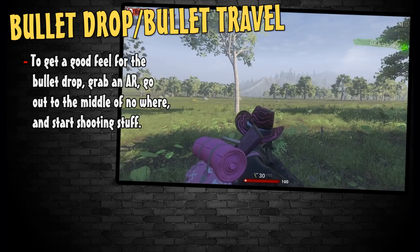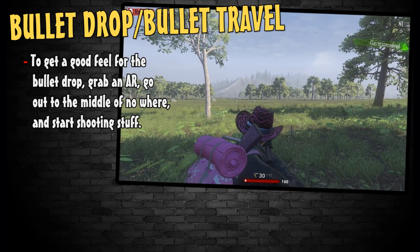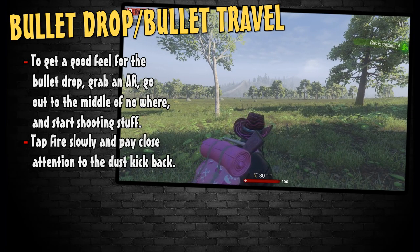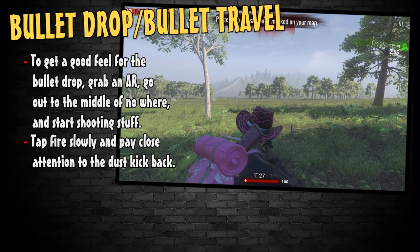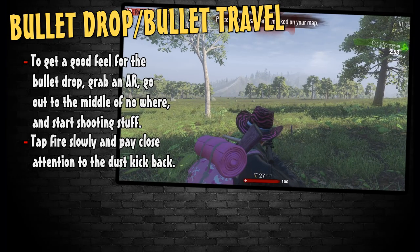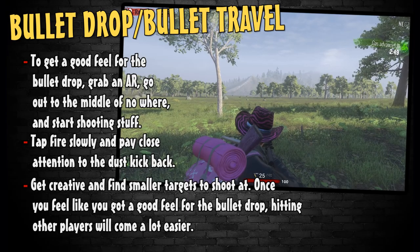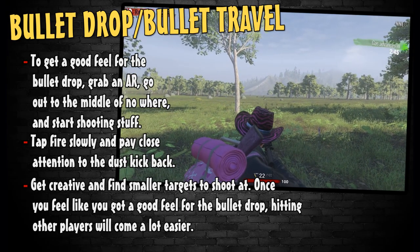The best way to get a good feel for bullet drop is to grab an AR or your choice of weapon, run out to the middle of nowhere and start shooting. Tap fire slowly and really pay attention to where your dust kickbacks are hitting. Shoot at different distances and make mental notes of the bullet drop. After that, run around and try sniping rocks. After you consistently hit rocks from far away, get creative and find smaller targets — this should help you get a general feel for bullet drop.